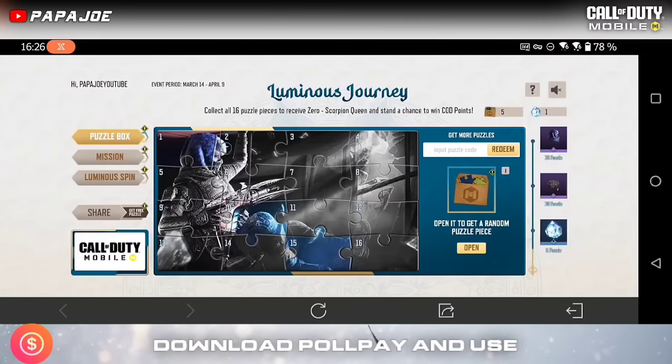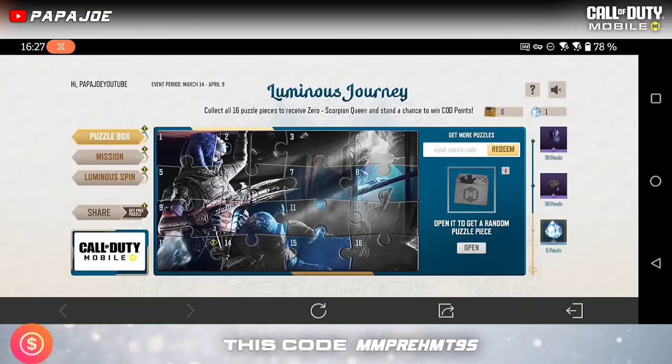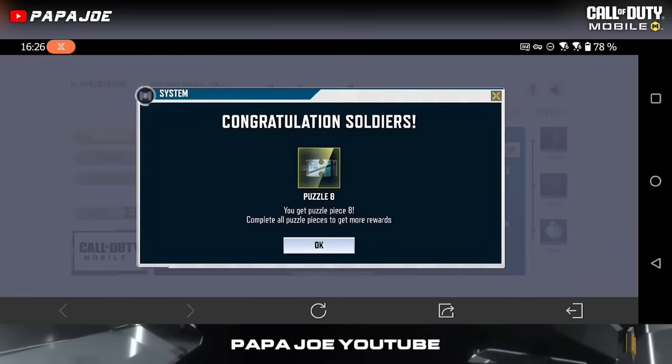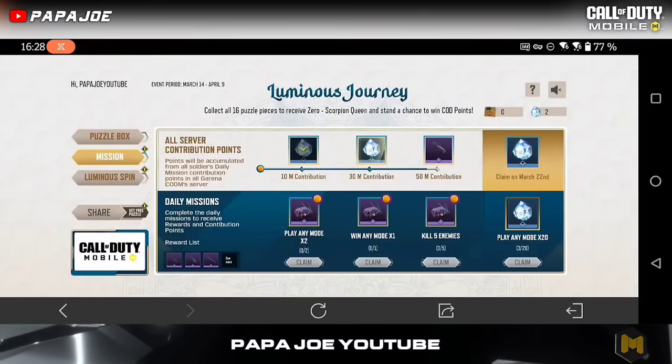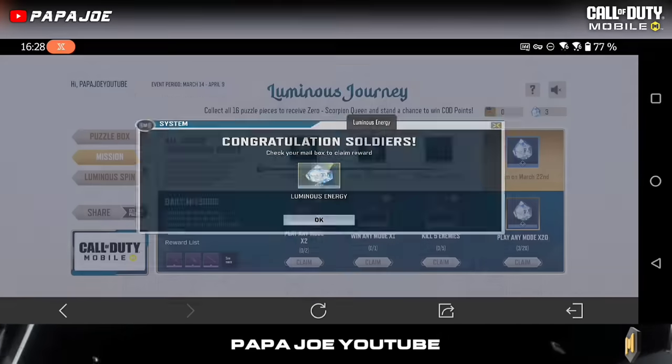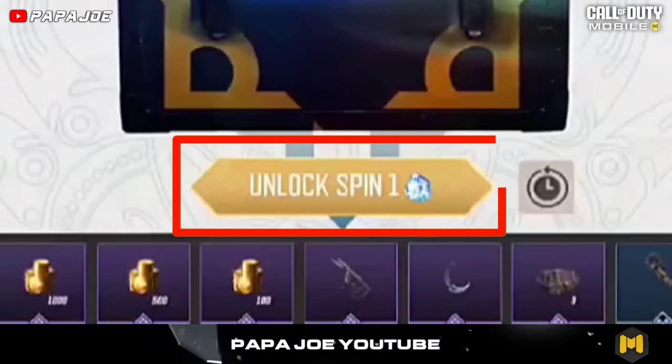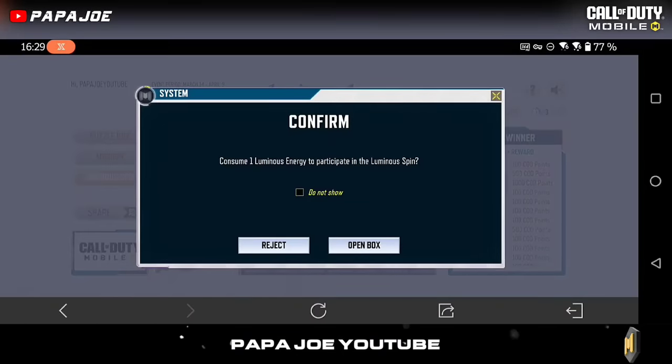Next, you have the chance to win up to 1000 COD Points for free in the current Luminous Journey event in CoD Mobile Garena. All you have to do is collect certain luminous energy that you get when you complete the puzzle, or that you can pick up for free in the mission section. Switch to the Luminous Spin section, click on the 'Unlock Spin One' button, and with a bit of luck you'll get up to 1000 COD Points for free.